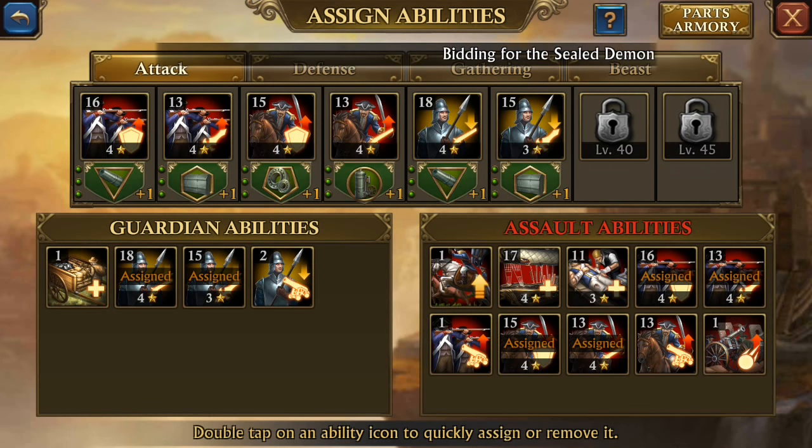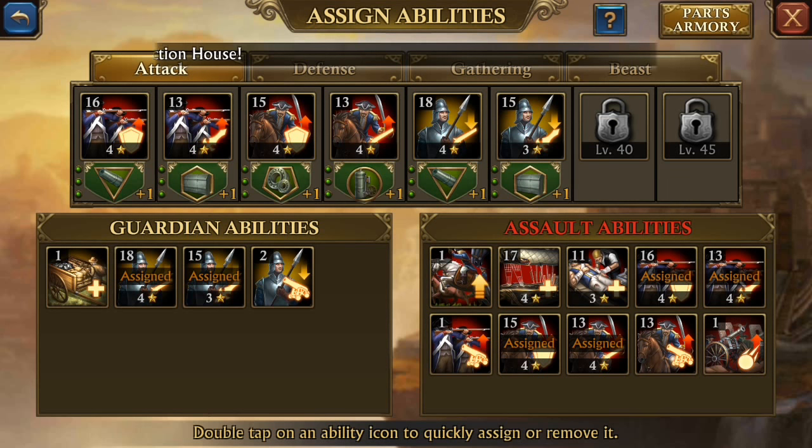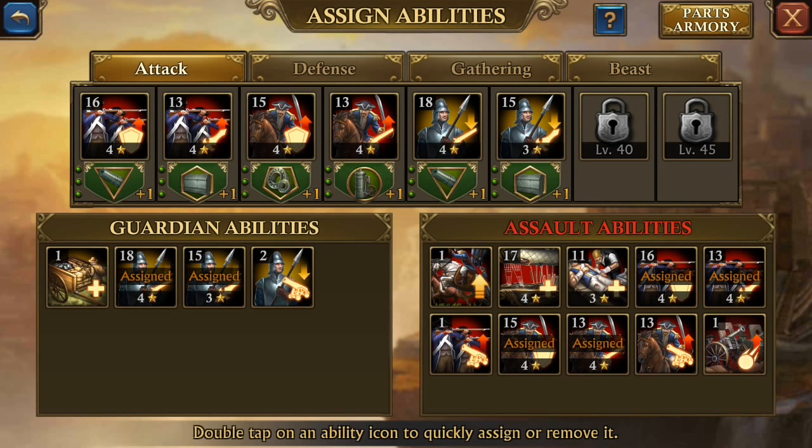I like to use cards that are going to enhance the troops I like to attack with. I don't send a lot of artillery, so there's no need for artillery cards in there at all. I concentrate on distance and cavalry. Distance versus infantry damage — good one. I got it up to level 16 and it has four stars on it. Your gears are important, your stars are important.